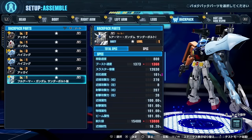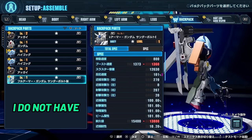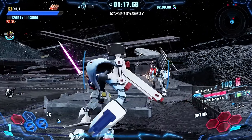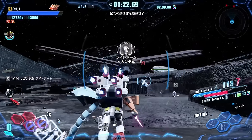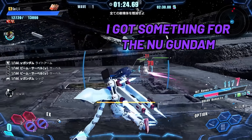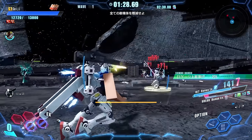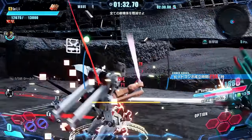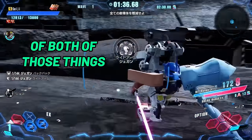During one of our sessions I noticed I had picked up a Full Armor Gundam backpack I hadn't even seen drop, while Lynx was getting parts like arms and a head for the Nu Gundam and a saber and legs for another suit. I was incredibly jealous of some of his drops, and he was equally jealous of mine.